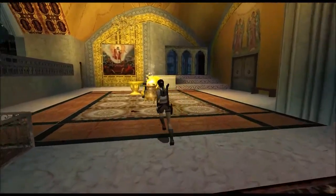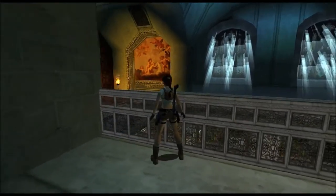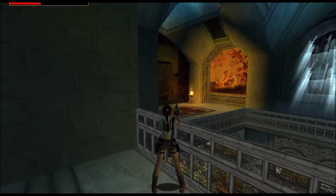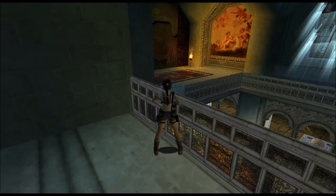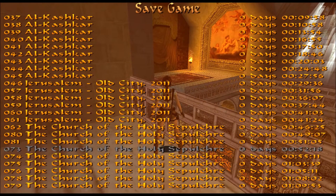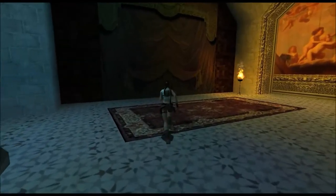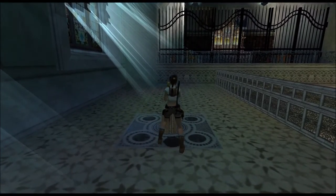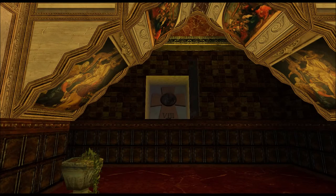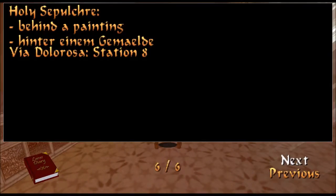Let's get on top of this box here. There's a lever we need to push. Shoot this balcony here. I believe this opens a painting for another number. Yep — this is Station 8, that'll be the third number.